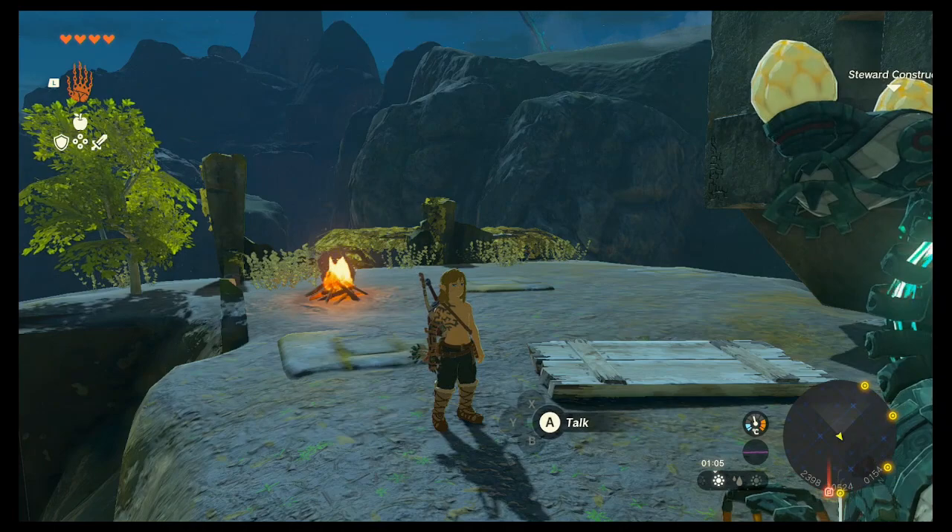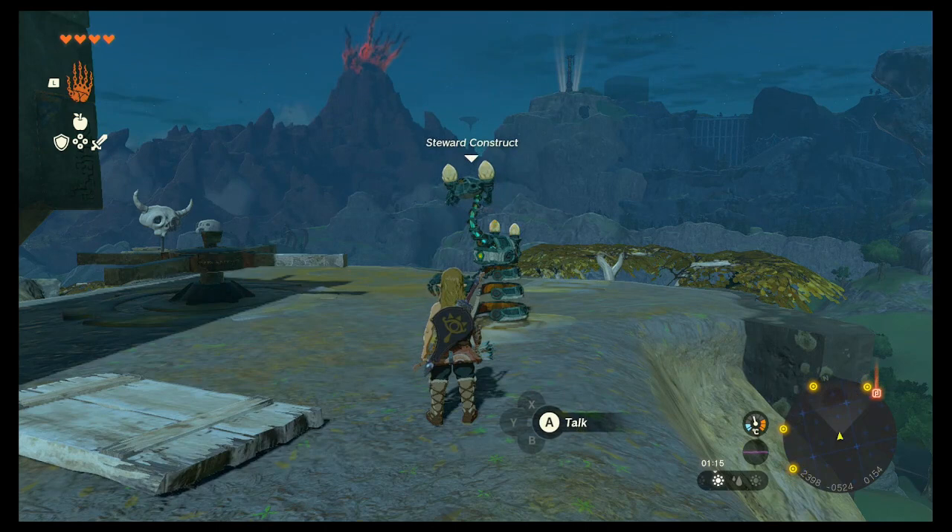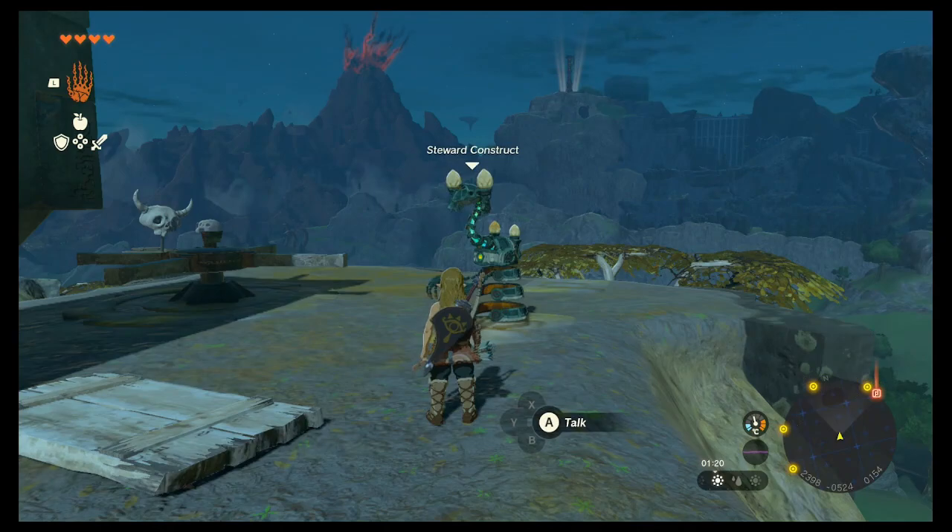Hey guys, first guide for Tears of the Kingdom. I've come across a little puzzle here where you talk to this Stuart construct and he says to dye the white pattern black when the sun rises in the sky. So the idea is, what do you do to solve this puzzle?